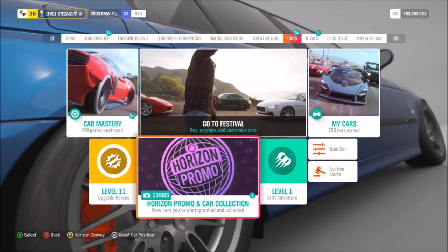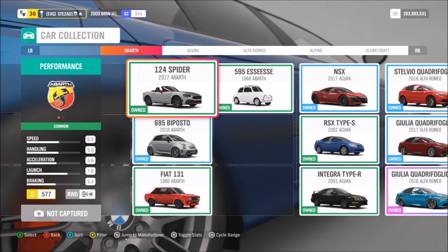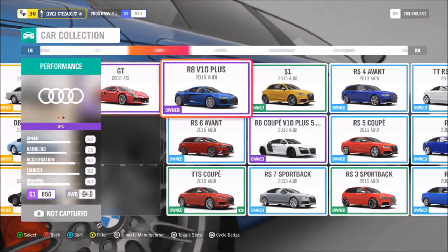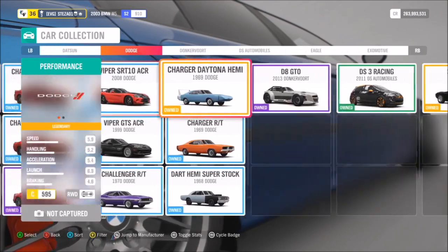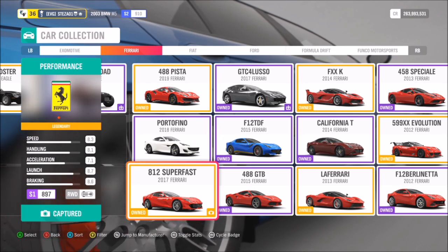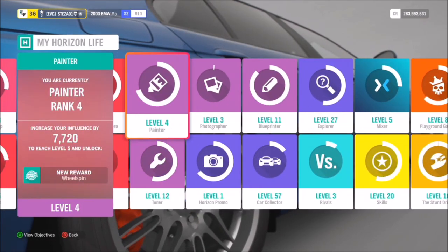If you're not familiar with Horizon Promo, it was in Horizon 3 and there's a tab for it to show you how many cars you've taken photos of. Essentially, the more cars you take photos of, you'll earn more rewards at each stage. This shows every single car in the game and in the bottom left you can see if you've taken a photo of it or not, and it tells you if you've owned it. With the 812 Superfast, for example, it just says 'captured' with a little photo icon in the bottom right corner.